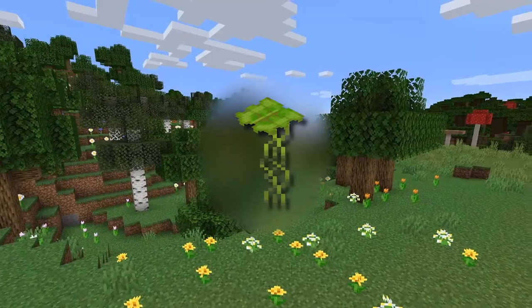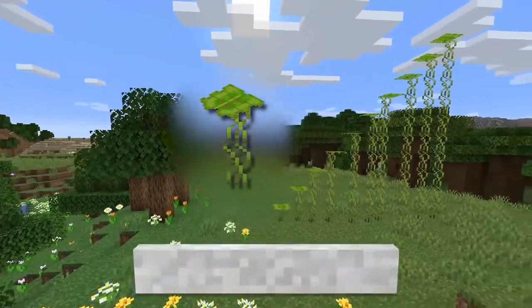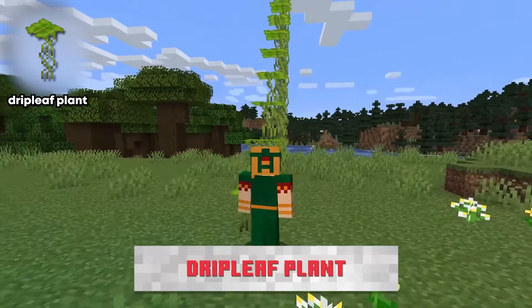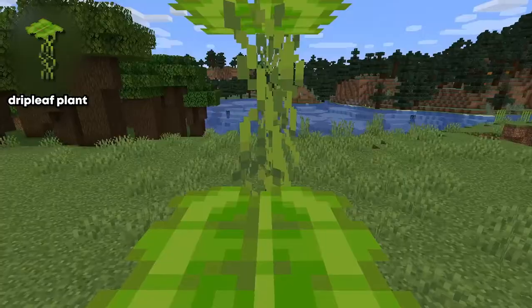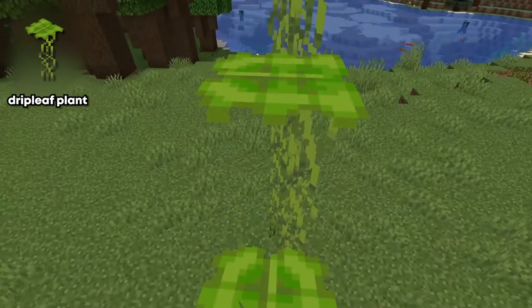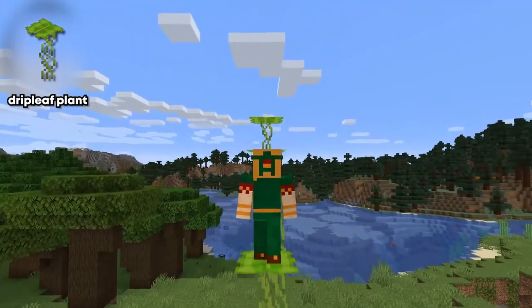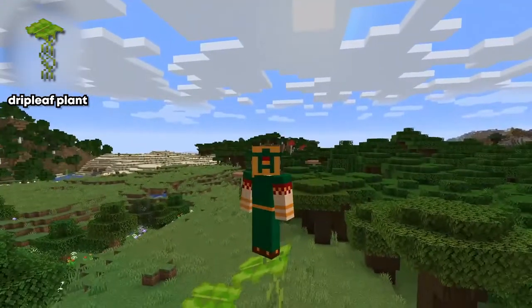The first thing on the list is the drip leaf plant. Basically, it's going to work like a platforming block — when you jump on top of it, as you can see from the footage, it kind of deteriorates. If you're standing on it for too long, your character will actually fall through, but once you fall through, it grows back. The example they used was that you could use this in a parkour map, and it could regenerate itself after every run-through.